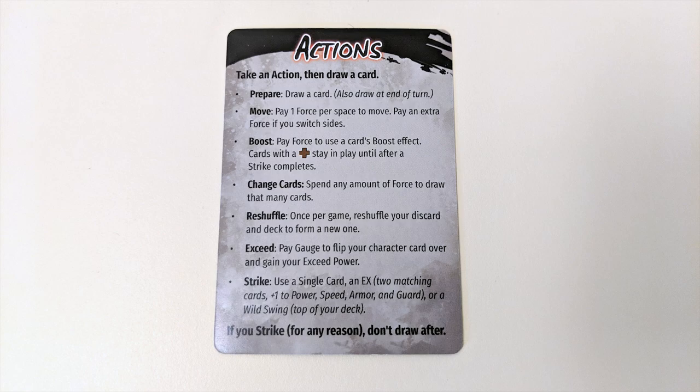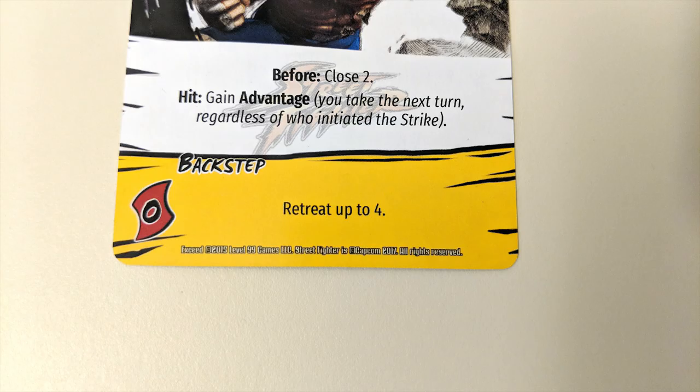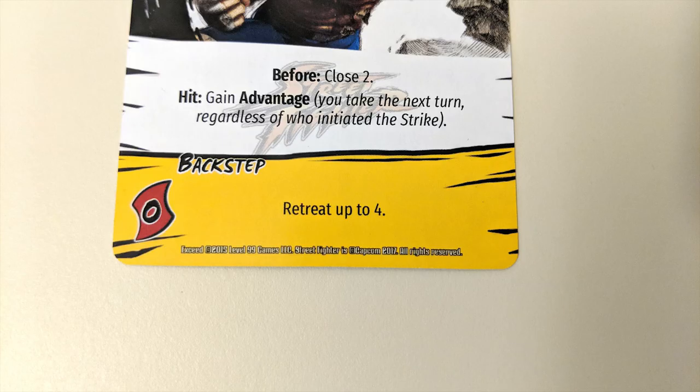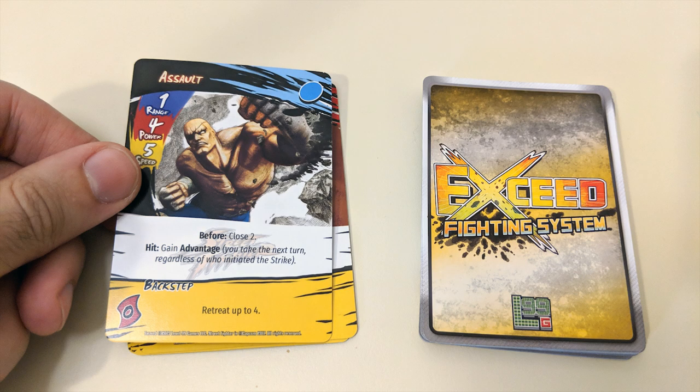There is no physical representation of force in the game — you simply generate as much as you need when you need it. For the boost action, you look at the bottom portion of your cards. In the boost section you'll find a printed effect and a cost which must be paid in force. If you can afford to pay that cost, you can play the chosen card from your hand face up in front of you. If it's an instant effect, carry out its instructions then discard it.